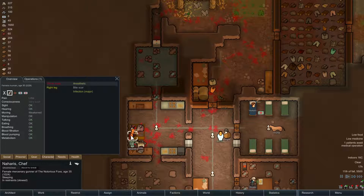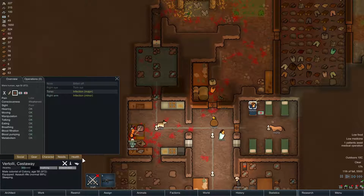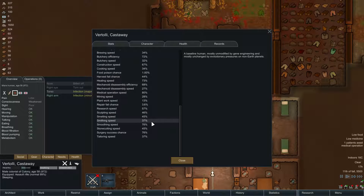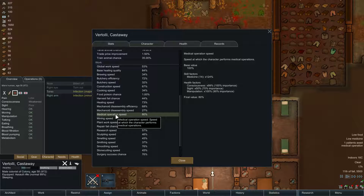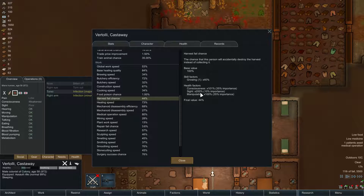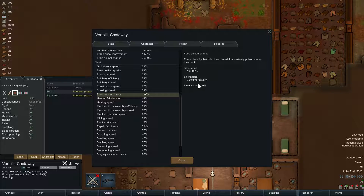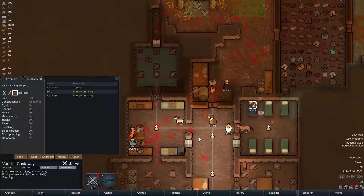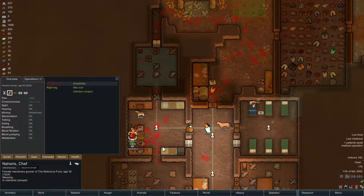Vertoli doesn't have a right eye right now, and that's going to impact his medical skills. Looking at his stats: 80% speed based on medicine alone. He needs sight for a lot of things, so we're likely going to get him a bionic eye soon enough — not a biological eye. He should have biological eyes though.